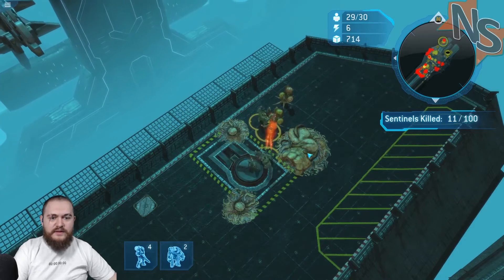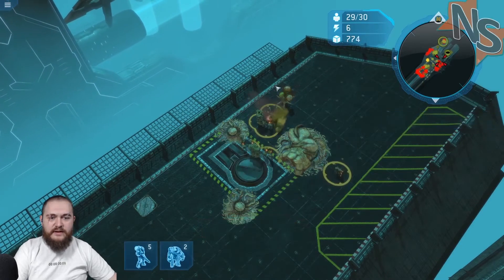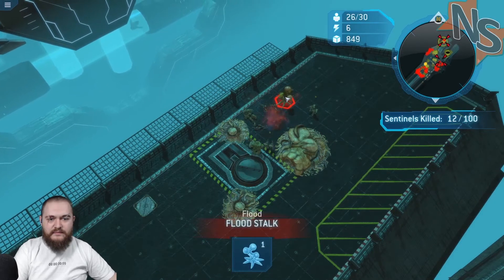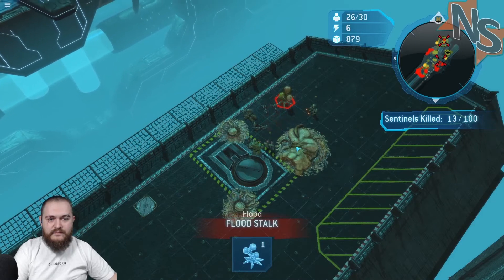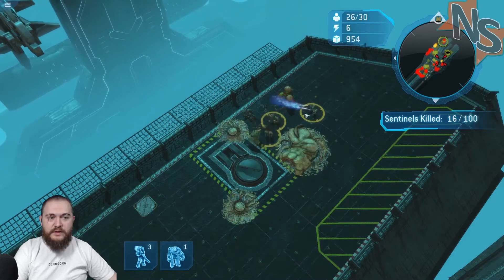So this one is just dormant. That's not great. How do I get rid of it? Hello? Probably help if I was using my units, eh?